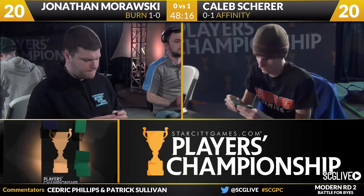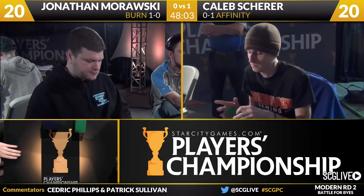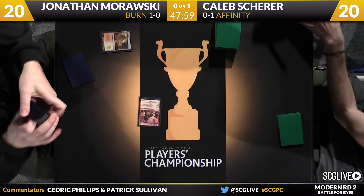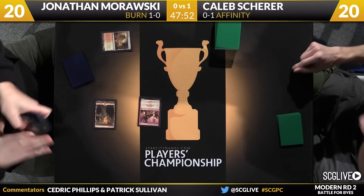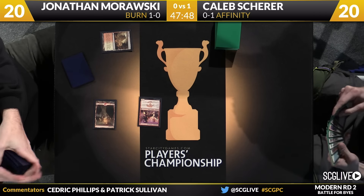Windseeker Centaur confirmed on sale. Attacking does not cause Windseeker Centaur to tap. Also there's Sewers of Estark — I think it's four mana and you get to mess up a block. This was another card that you had to mail in something or go to Dragon Con one year. If you want a good laugh, obviously enjoy the coverage today — check this all out — and afterwards go check out the sale. Monastery Swiftspear off a basic mountain from Morawski going to bring Caleb down to 19.